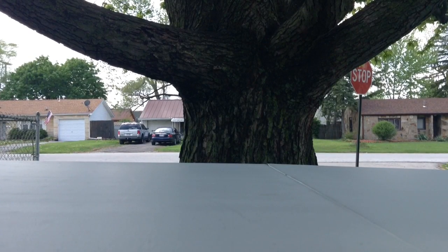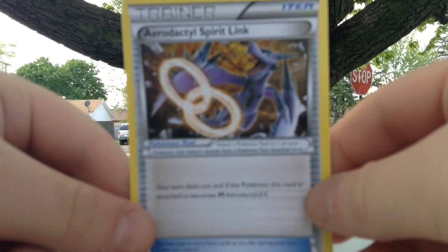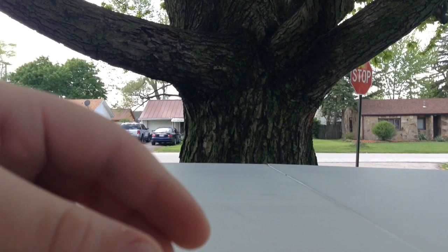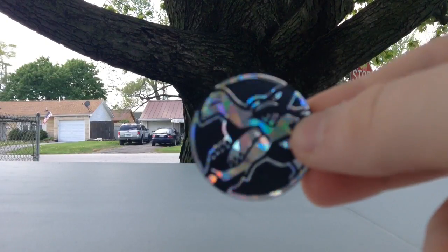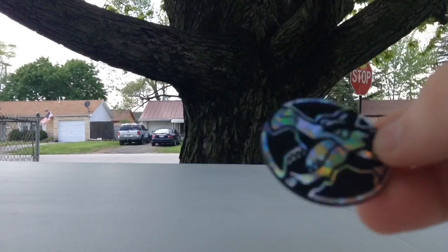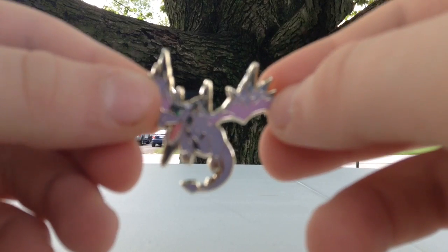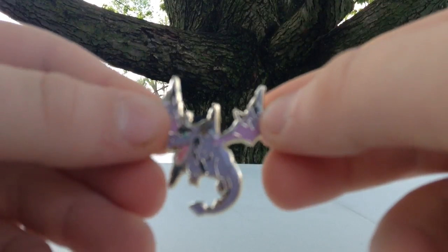Let's show the awesome things they give you. First off, just something normal — they give a trainer card. Then let's show the little stuff first: they give you this disco ball. If you're ever bored at a party and no one's partying, just whip this thing out and have a disco party everywhere.